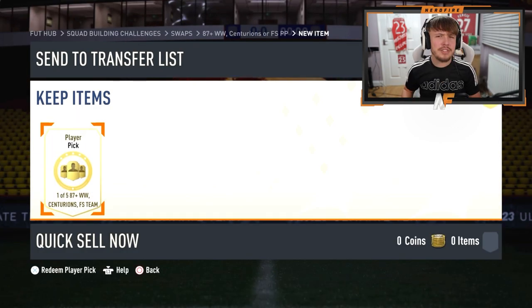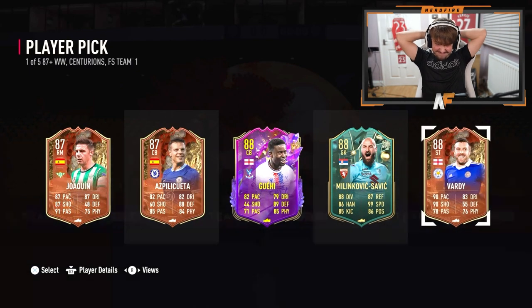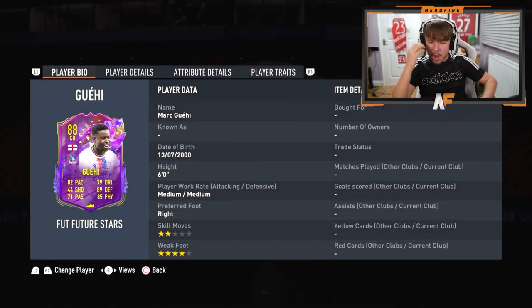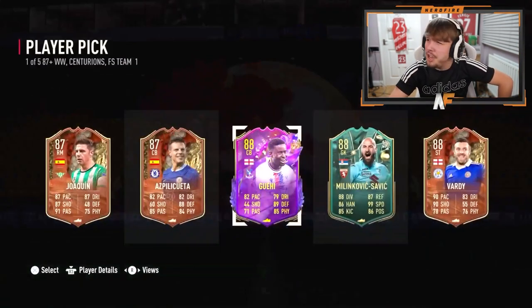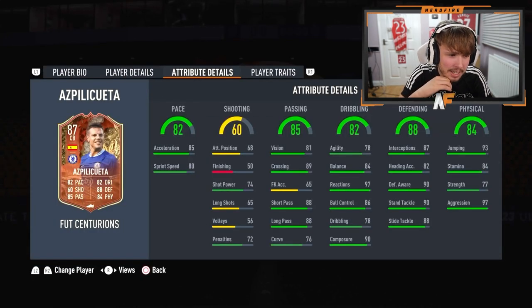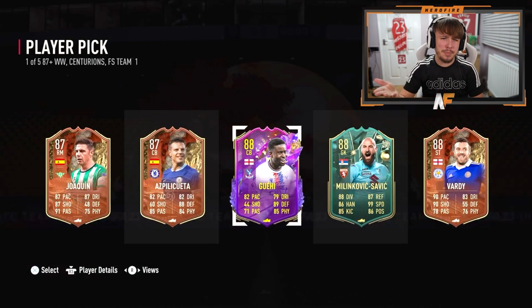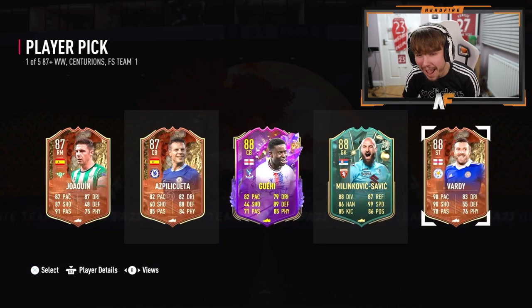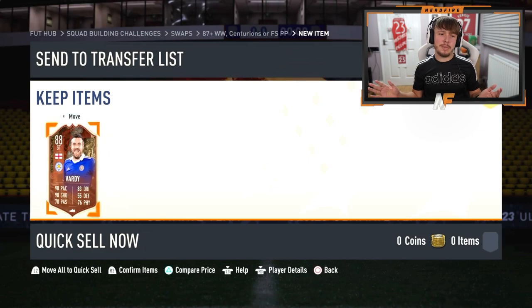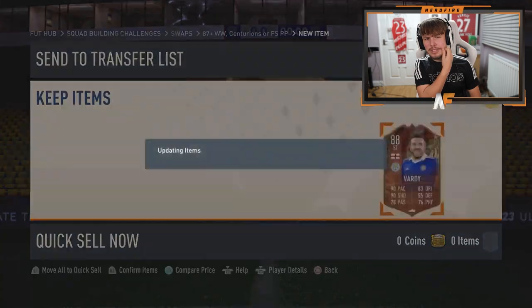Shout out to GG Present — he's actually got the 87 plus swaps player pick, one of five. Out of this list I'd probably either go for Wherhe or Vadi. Vadi's not too bad — I think he's got four star skills, 90 pace, 90 shooting, he's got a decent card with Premier League links too.